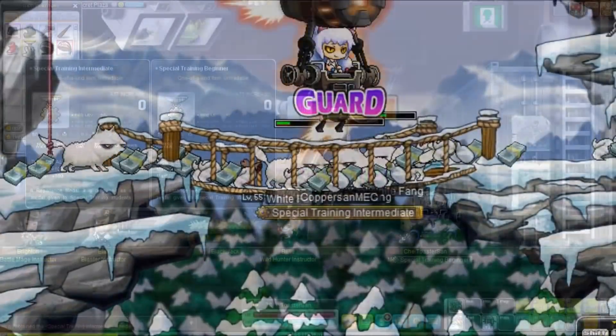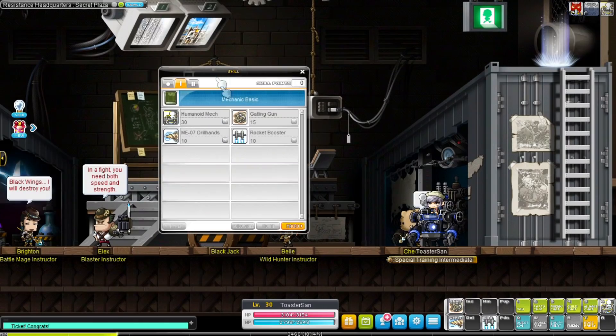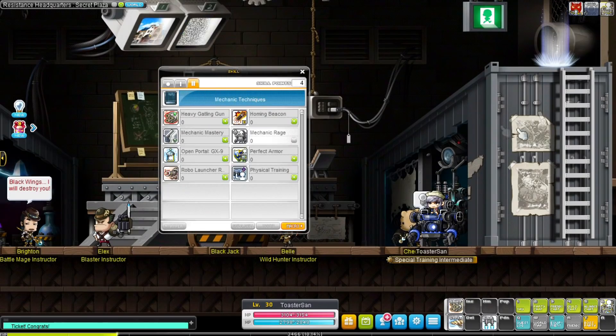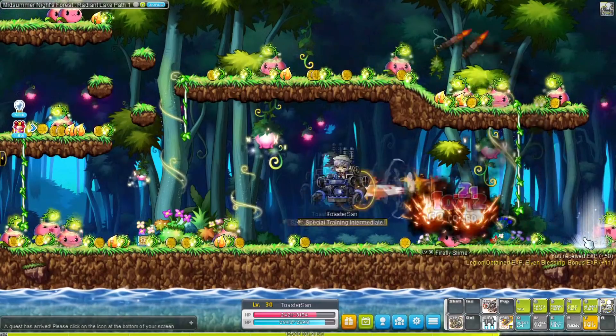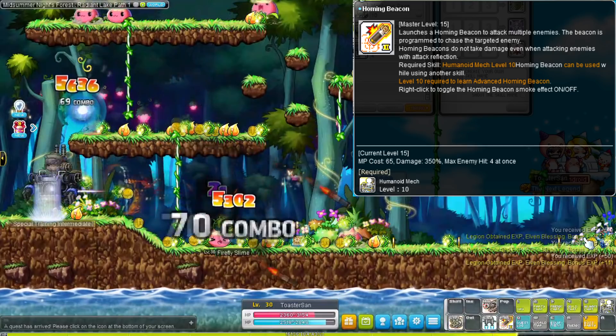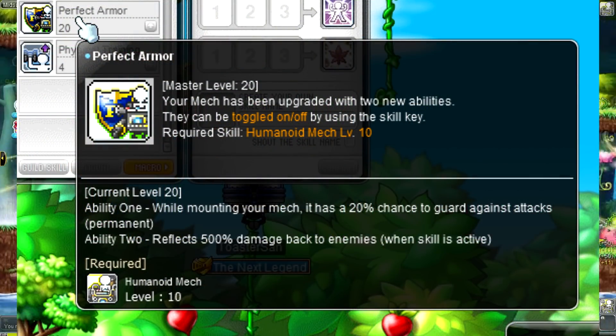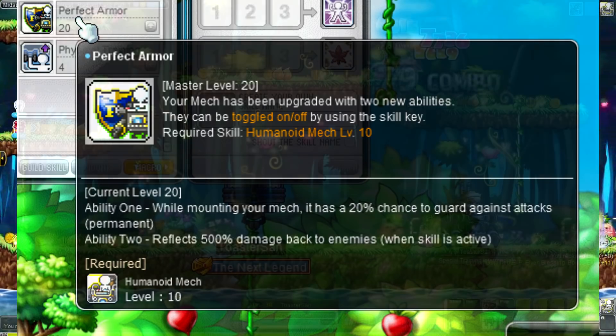After completing the second job advancement the mechanic gets a set of new attacking and defensive skills — he attacks, he protects, but most importantly he grinds really fast. Mechanics learn a Homing Beacon skill at second job which will help you breeze through most maps with ease. They also learn the Perfect Armor skill which is a toggle on/off skill. Don't forget to toggle it on every time you log back in.